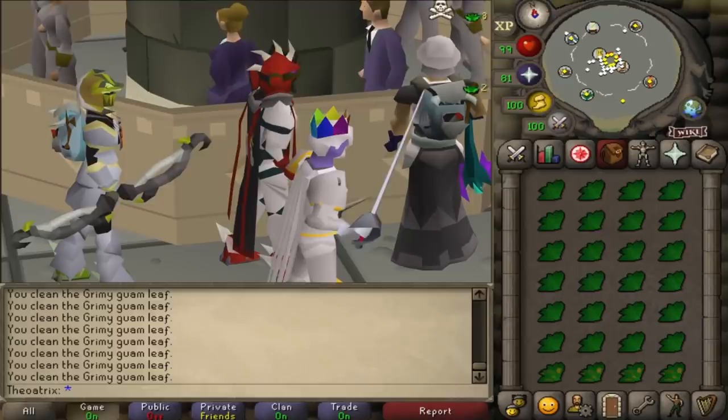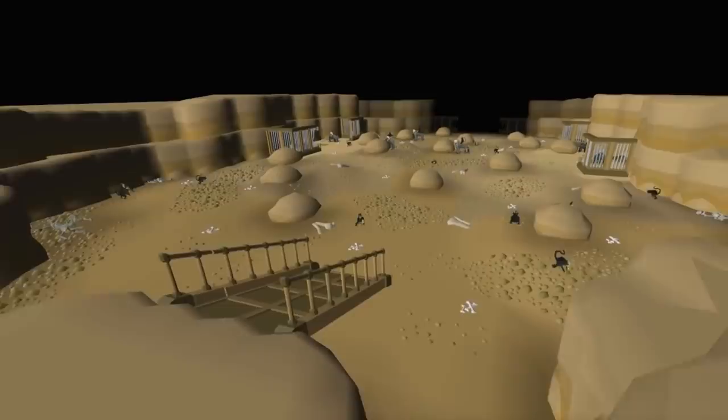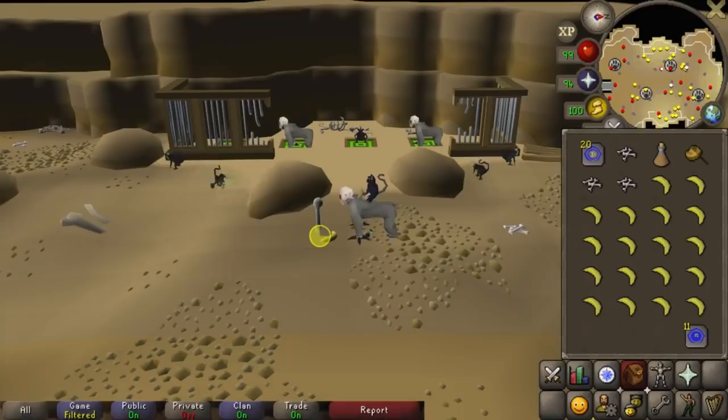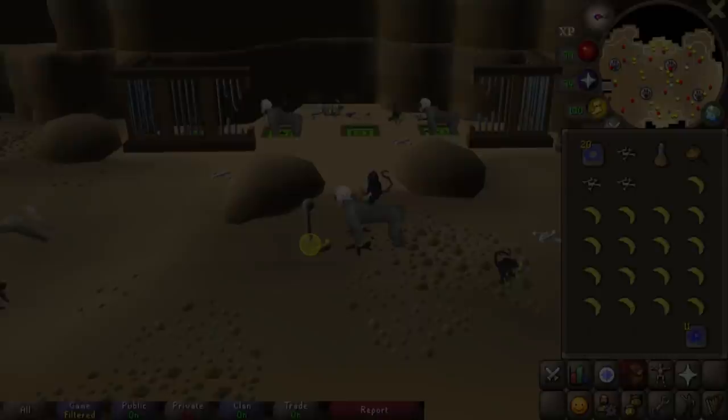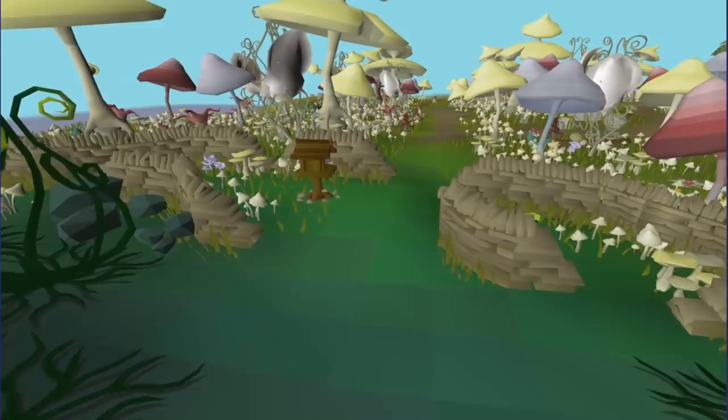Next is hunter, and maniacal monkeys are probably the most AFK viable hunter method out there. After setting up a trap, there's usually around a 30 second to 1 minute wait time until you catch a monkey, and when you catch one you get 1000 hunter XP, making it fairly fast as well. Birdhouse runs are more of a passive training method, but could be considered AFK if you're playing on mobile and just check in every 50 minutes.